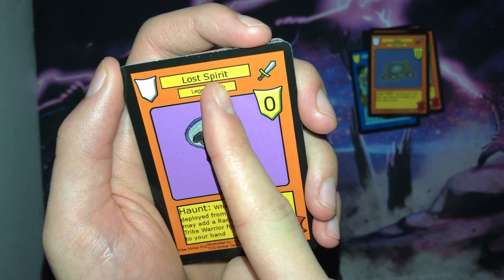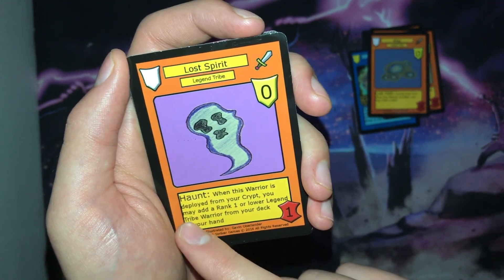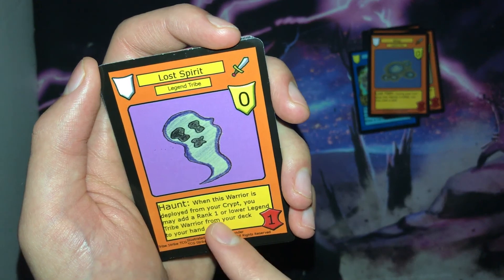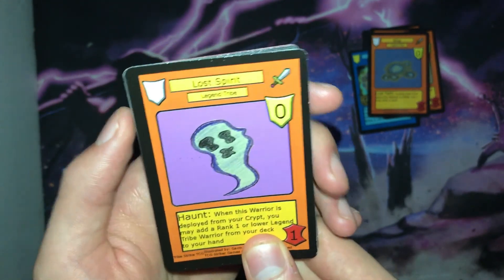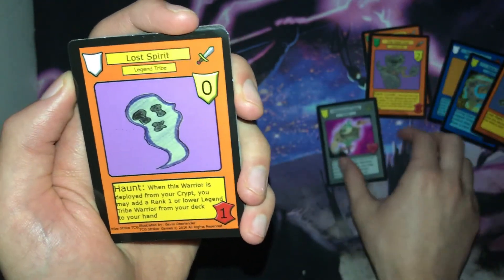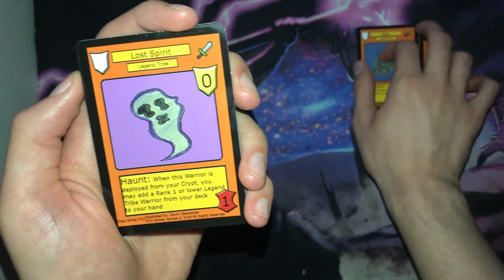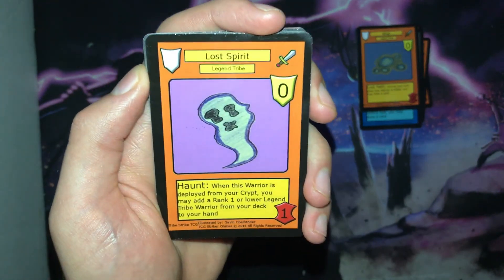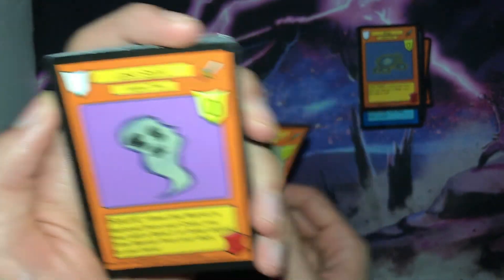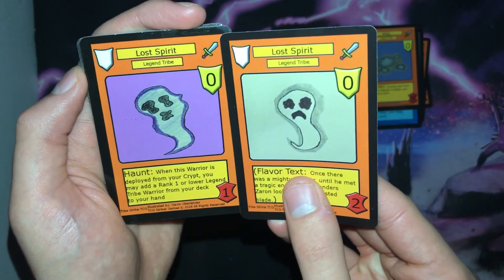The next card we have is Lost Spirit. It is a rank zero warrior with one power and the Haunt ability: when this warrior is deployed from your crypt, you may add a rank one or lower Legend Tribe warrior from your deck to your hand. This automatically synergizes with Other World Gate. You may be thinking — wait, there's already a card in set one called Lost Spirit, and you would be correct. That card is also called Lost Spirit — the rank two vanilla from set one.